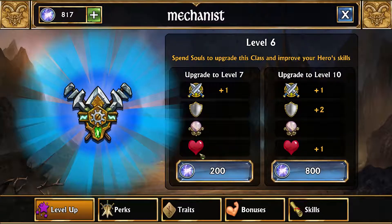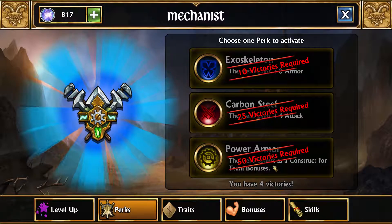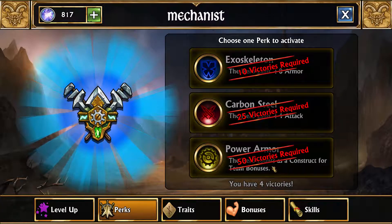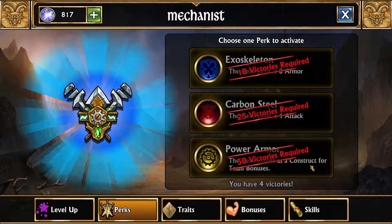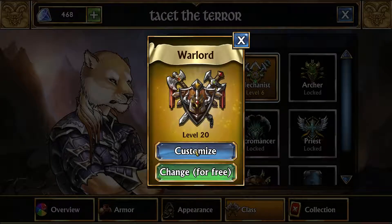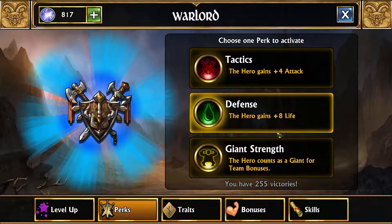If you go into a class, you can see you get perks as you get 10 victories, 25 victories, and 50 victories. Every single class has a stat as the first two perks, and then they can become a specific troop type — like construct, giant, things like that. I already have all the wins on the Warlord class. For the most part you'd want to be going with something like attack, magic, or HP. Only one perk can ever be active at one time.